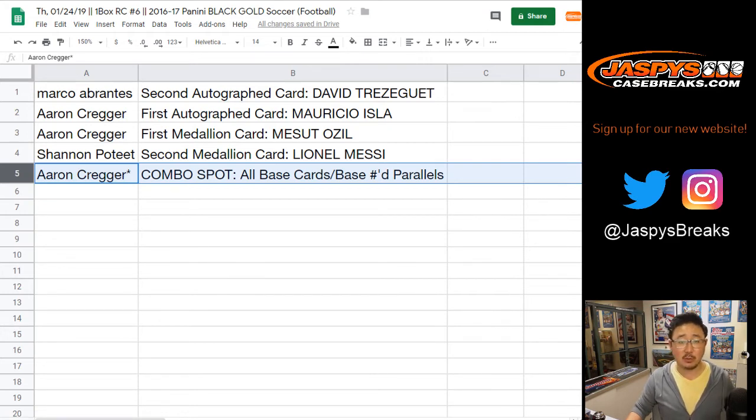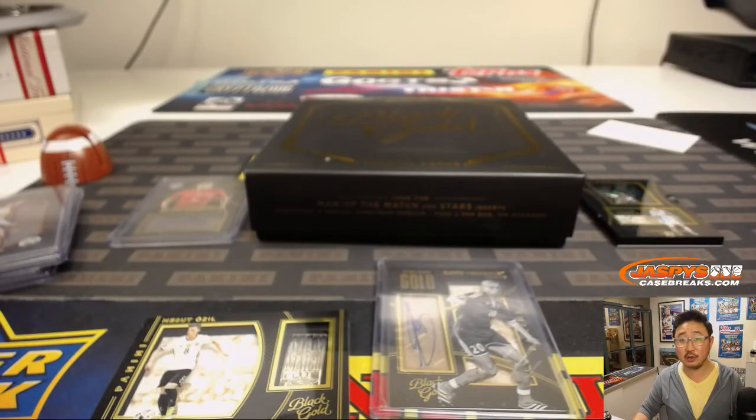And there you have it — very nice break of Black Gold Soccer. Some good looking stuff here, ladies and gentlemen. We've got a couple more boxes left, so check it out at JazzbeesCaseBreaks.com. Bye-bye.